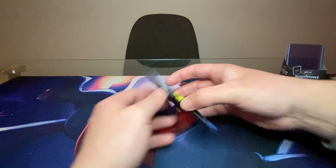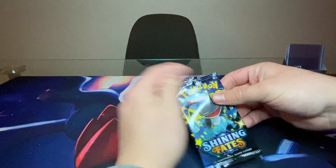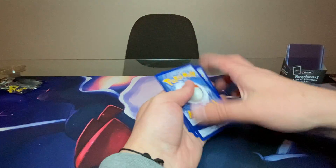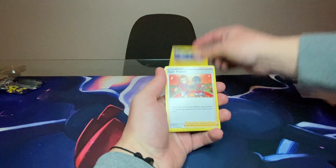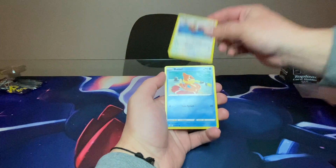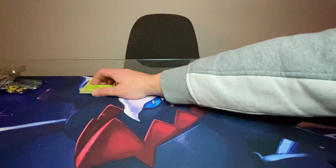Right in with pack number one, a Dragapult pack. Can we get some first pack magic? Code card off to the side, four from the back. We got Psychic Energy, Tropius, Luxio, Gym Trainer, Nickit, Cacnea, Jigglypuff, Eevee, Bweezil, Reverse Holo Spinarak, and Yanmega. A warm-up pack in pack number one — that is okay.